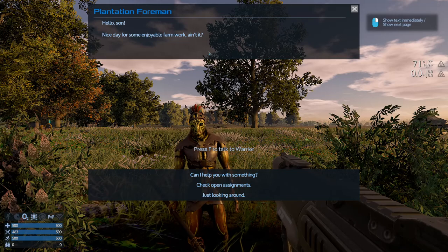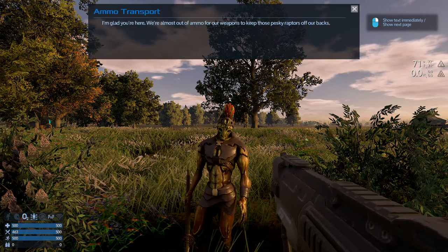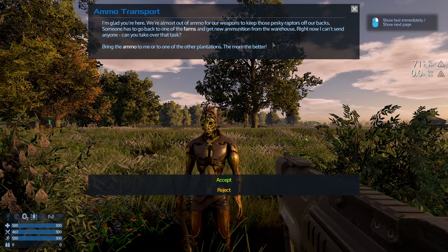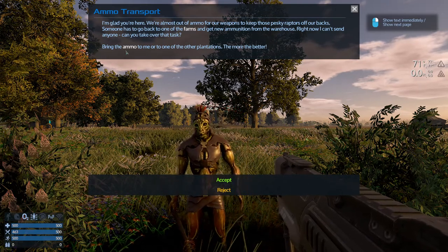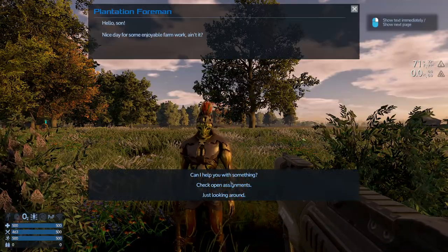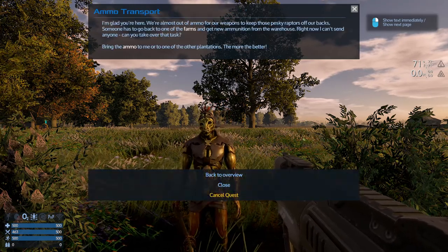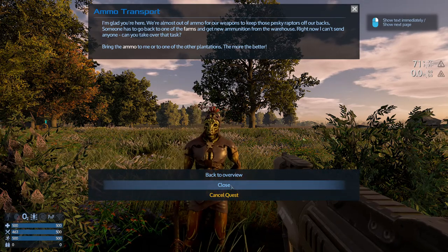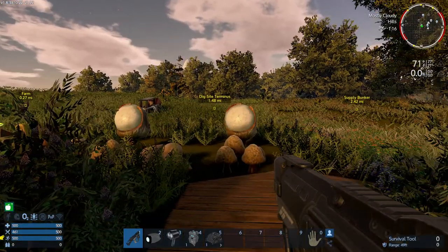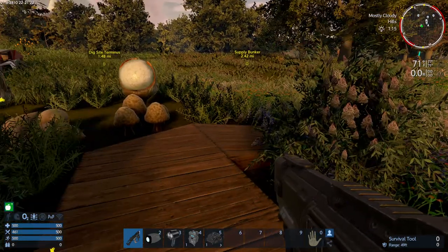'Hello, son. Nice day for some enjoyable farm work, ain't it? Can I help you with something?' 'I'm glad you're here - almost out of ammo. Someone has to go back to one of the farms and get new ammunition from the warehouse. Right now I can't send anyone. Can you take over the task? Bring the ammo to me or to one of the other plantations - the more the better.' Let's do it. This says: check open assignments - Ammo Transport. So this is a way of getting back to it. We need to go to one of the farms and bring it to a plantation. That growling is freaking me out.